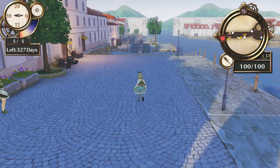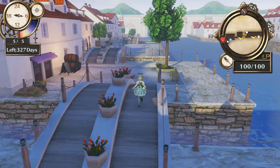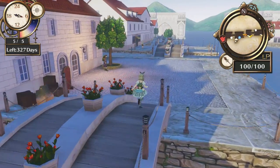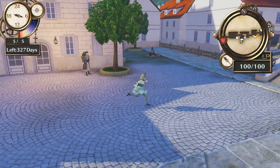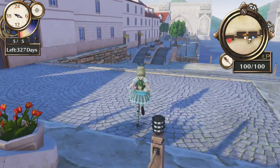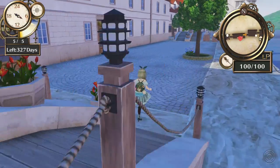Seems we're heading back towards the Atelier tent. I don't like hearing bells in this game — it's just like, oh, time's passing. Where am I going? I felt like she'd be at the Atelier tent, but no — she's further. All right, fair enough. That isn't her. What's going on?